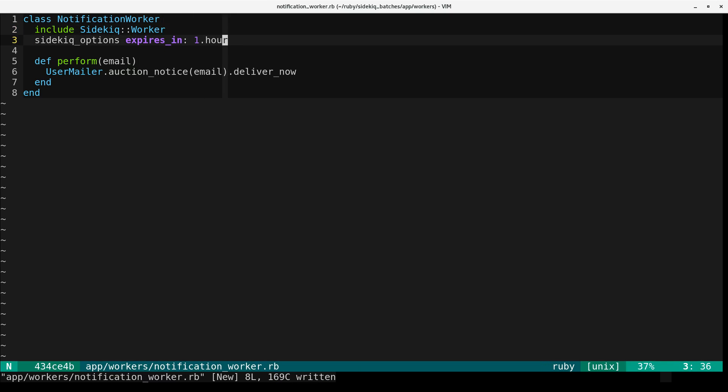So by default, we're saying basically this is the sort of notice that isn't useful if you get it later. So if this were stuck in the queue, it's not valuable for us to send it to you if it took us longer than an hour to get to it, so we'll just throw it away. This sets the default expiration time for this job to one hour from its creation time, and that means that if the job doesn't start being worked within an hour of its being enqueued, it won't be worked at all.